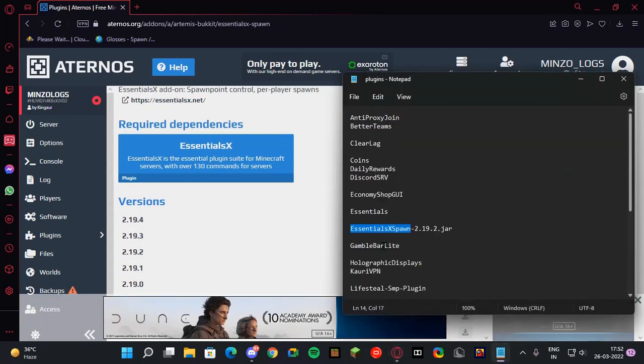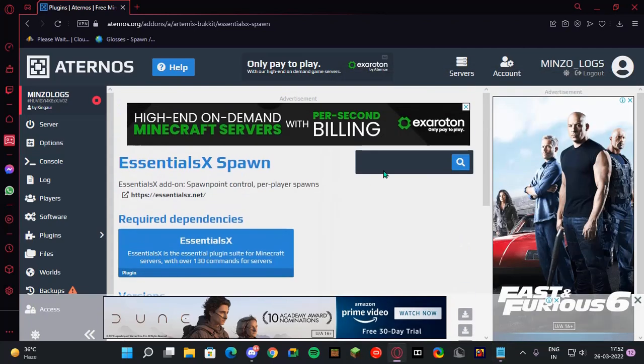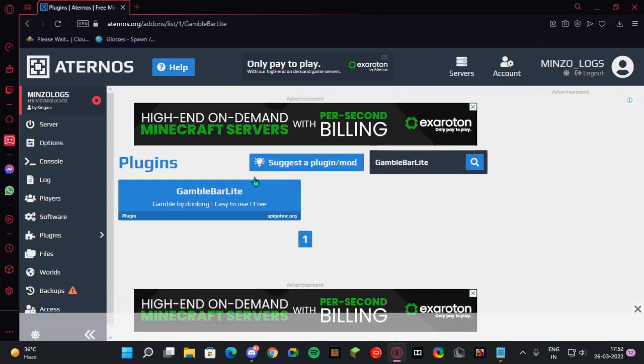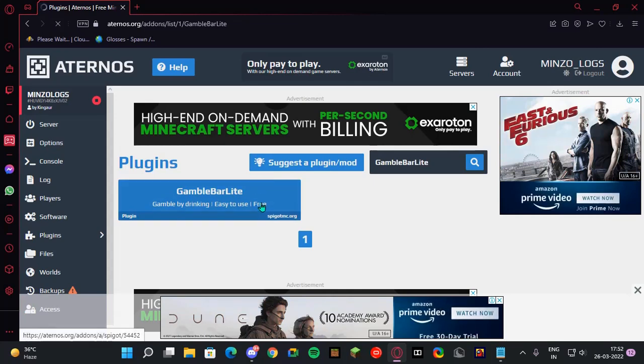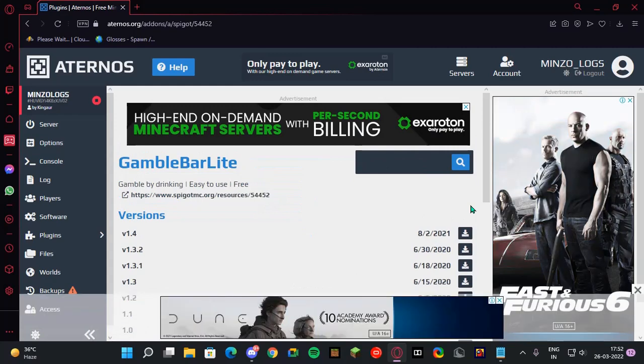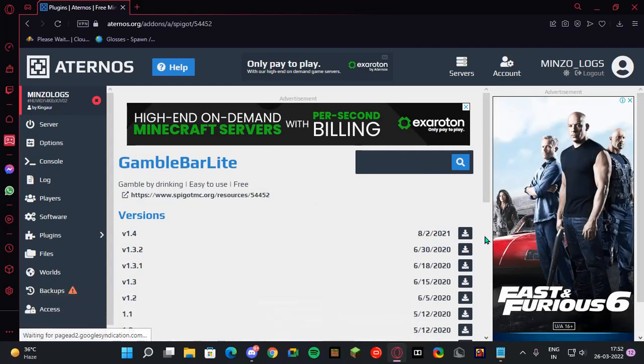Then there's Gamble Bar Light. This plugin lets you add a bar so that when people drink water or any drink they will get some money, and it depends on the percentage of winning. You can install it if you want.